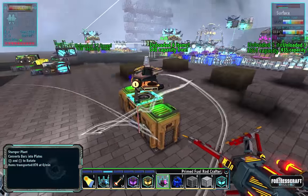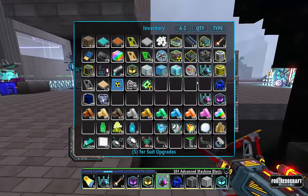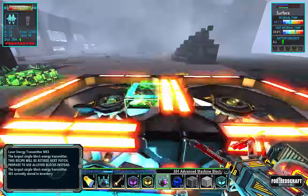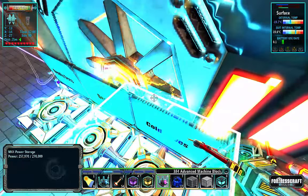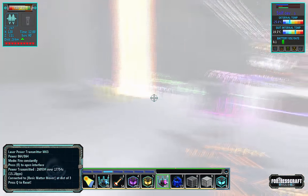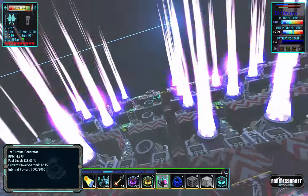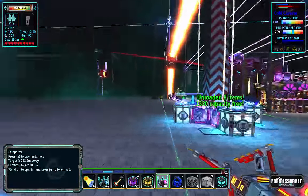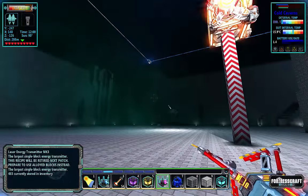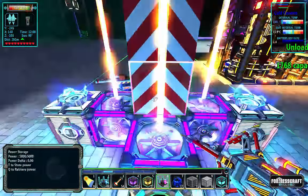I think we have everything I need for the prime fuel rod crafter. Let's head back down to the cold caves. I should build a toxic teleporter — it would beat going back and forth on this setup. How is the cryoplasm doing? 100%. It's making its way — I thought it was going to bust through there but it's going through there.